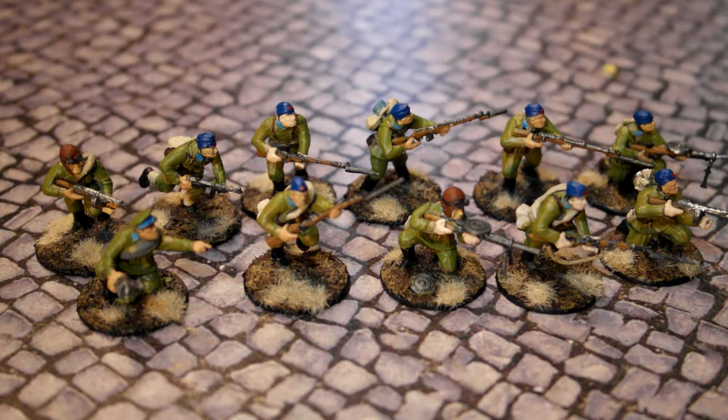Given that we're discussing VDV and not NKVD and guards, we do use the same template for the figures. So effectively we just use them as guards or NKVD, but they can be dropped by parachute. Guard units tend to be just normal Soviet infantry who survived a battle — that's how simple it was. If you survived a battle, you became a guards unit, pretty much.